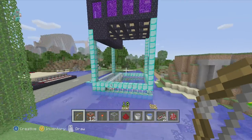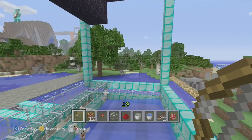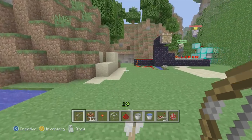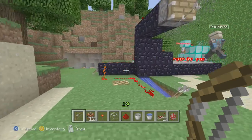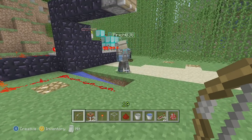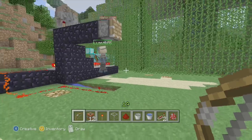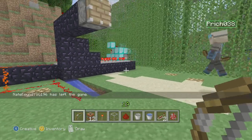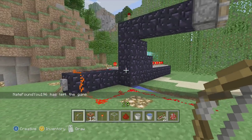My problem is that it doesn't shoot them as far as I would like. I guess it might be the amount of TNT - it's only four. I saw one version where my friend Bill showed me ages ago where it was like two or three high, and he instantly shot them and all of them went flying in the air, like 200 distance.